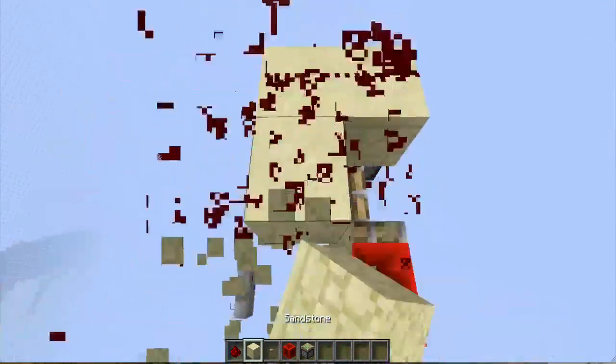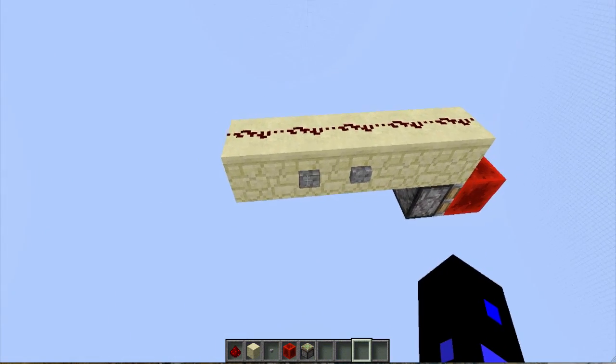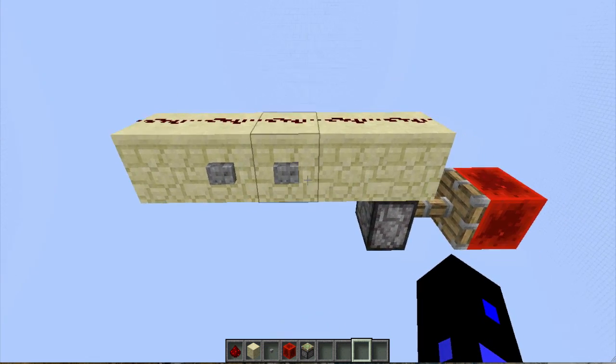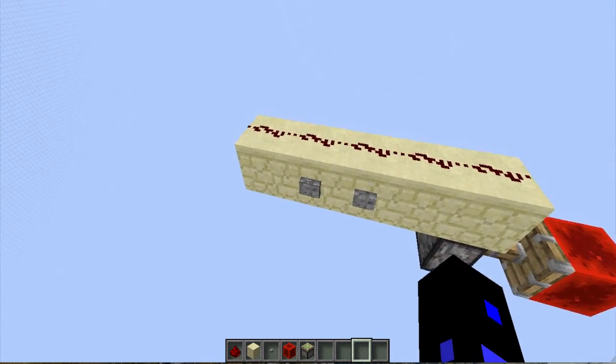Another way you could set this up is like this. I'm just pointing this design out for anybody who has a reason to need it. You can also make it like this. Just note that the first button has to be one block away, like this. It is completely signal-strength dependent, and that's how this entire design works.